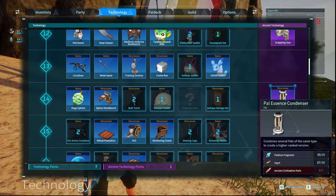We're going to talk about the PAL Essence Condenser, which is rather expensive to make purely because of those ancient civilization parts. We will go into how to get those a little later.